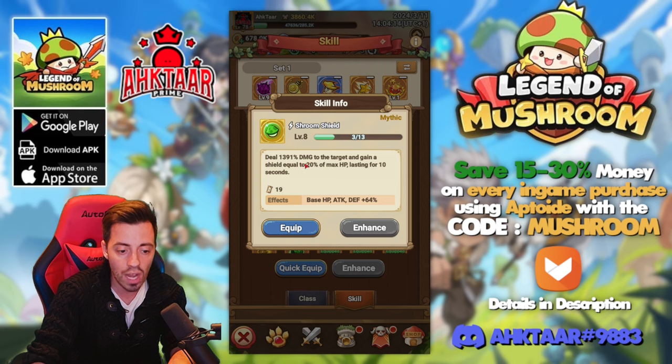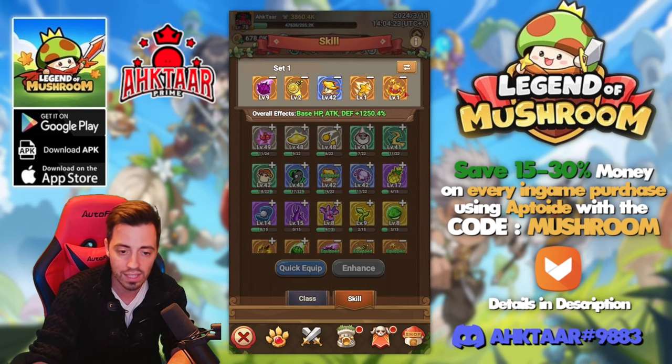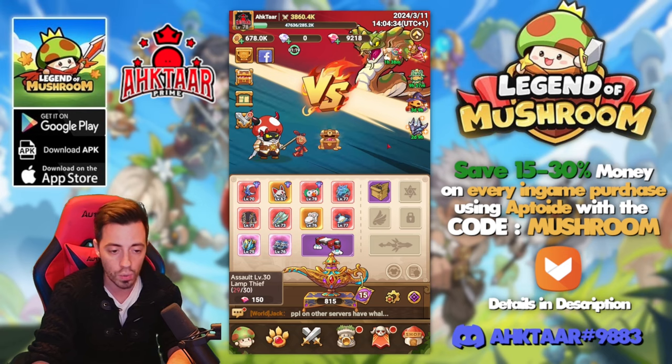That one is one of the best you can have to tank. You are gonna have a shield on your guy — 20% of your max HP for 10 seconds — so the boss has to destroy your shield first and you avoid taking damage while you have the shield. So I'm gonna put the shield in instead of the one that increases my pulse damage and retry to see if there's a difference.